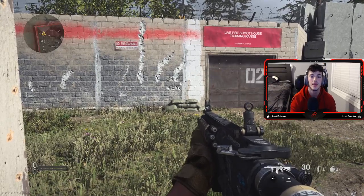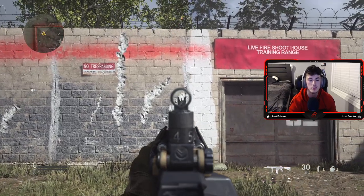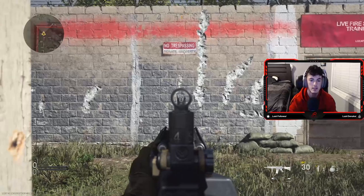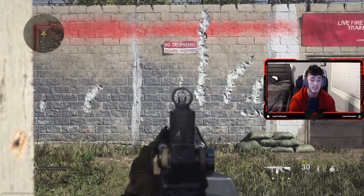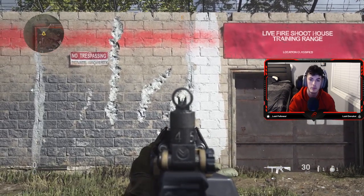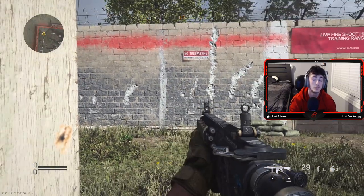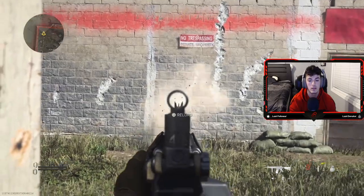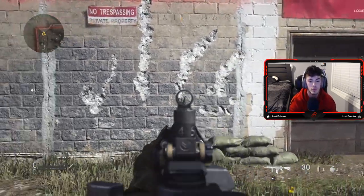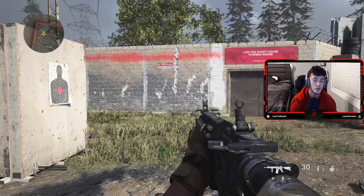Tip number five is counteracting your recoil. With the M4 and two attachments from before, you're going to get a certain spread pattern — it goes a little high and to the right. What I mean by counteracting recoil is: when you start shooting, pull down on the stick a little bit, and when you see it start going to the right, bring it back the other way. So instead of that ugly spread, you could have something much tighter. It's a lot more controllable and it's easier to actually hit your targets.